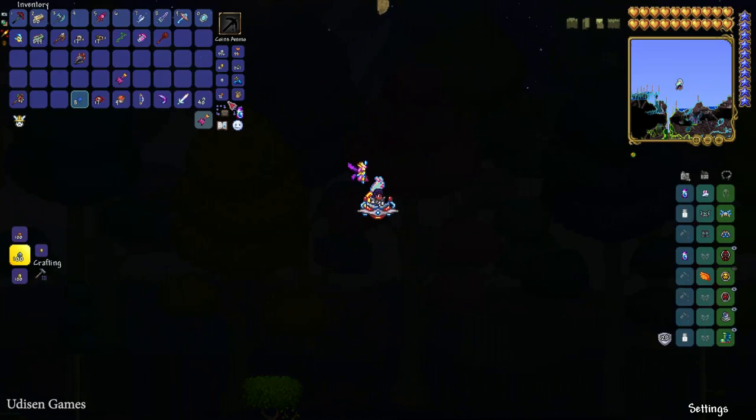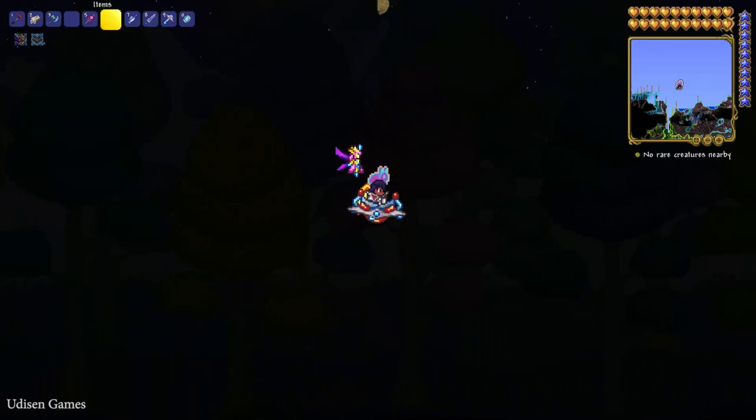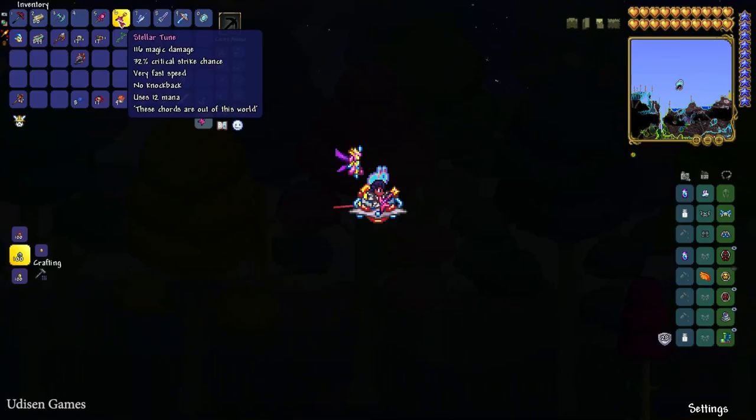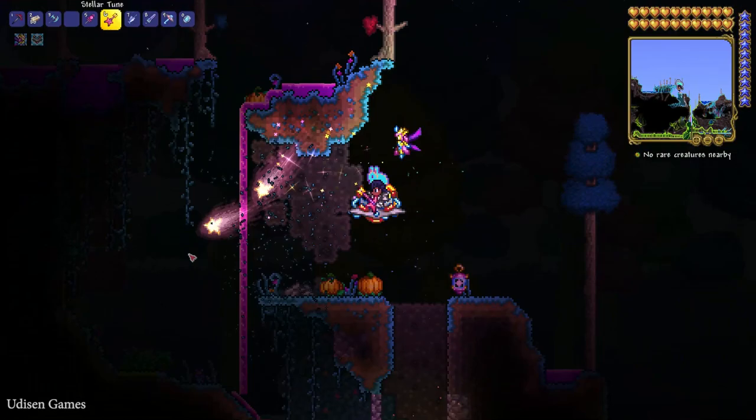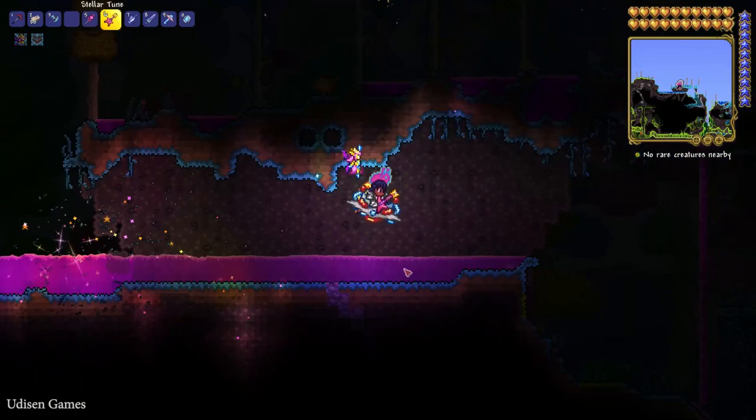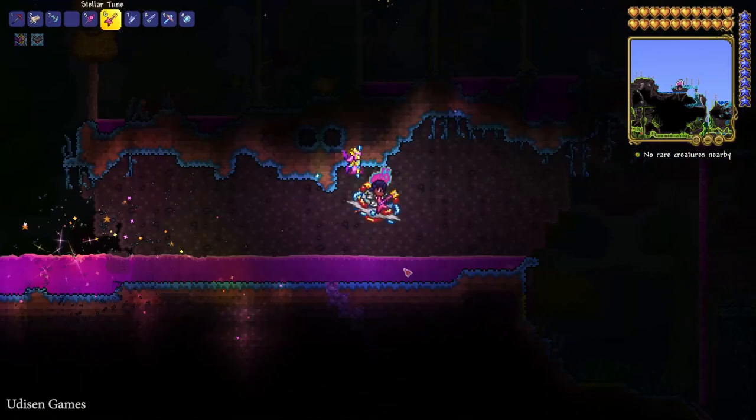Okay, the Daybreaker we already saw. The Prismatic Dye gives you a strange Prismatic Bunny effect — why not. And Stellar Tune — I believe this is a magic weapon. Oh my, it looks so beautiful. I am the rock star!